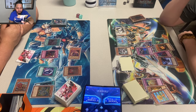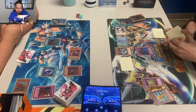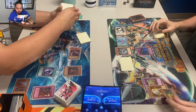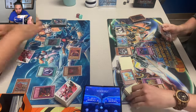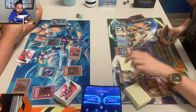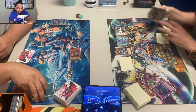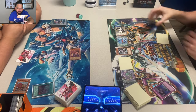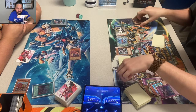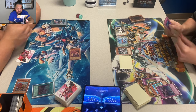Bob used Dust Shoot to reveal Jordan's hand: Bottomless, Crow, and Heavy Storm. That's interesting — a main deck Crow. It's not bad in Quick Draw because you can get it back with Drill Warrior if you really need it. If Jordan heavies here, he'll get rid of Titanial. They're arguing about whether he can get the tokens — I don't think he can. That Heavy was ridiculous — got rid of Titanial and the Mark of the Rose.